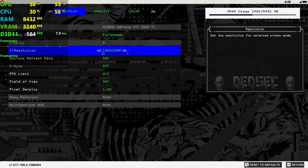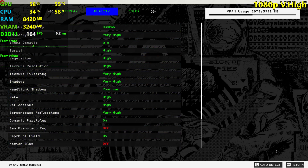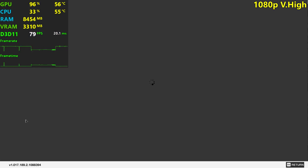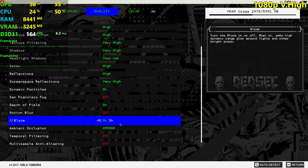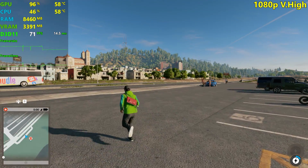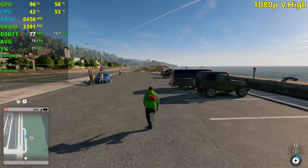I restarted the game here, we're playing at 1080p still with the very high settings this time around. I'm going to show you the entire settings menu just in case you want to see it. There we go, these are the very high settings without motion blur, and I think the 1% lows are probably going to drop from 60 FPS.